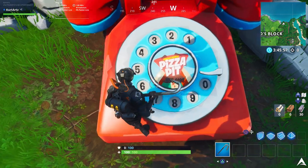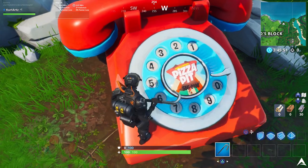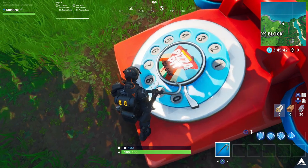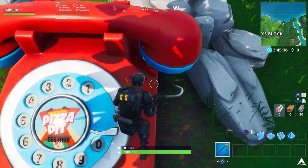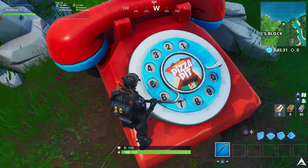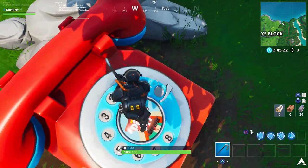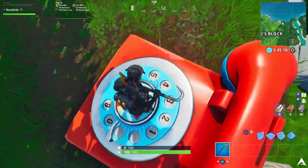Once you get over here, dial the number you see for the Pizza Pit — again 555 so on and so forth. Here's a pro tip: get as close to the number as possible and center your crosshairs on the number as best you can, because if you're not careful you could accidentally dial a different number and you won't get the ringing you want. I do mess it up a little bit, but I end up getting it right, hear the telephone ringing, and at the top left of the screen you'll get the pop-up showing you've completed the whole challenge — both stage one and stage two.